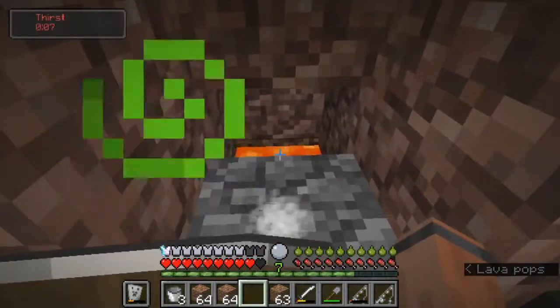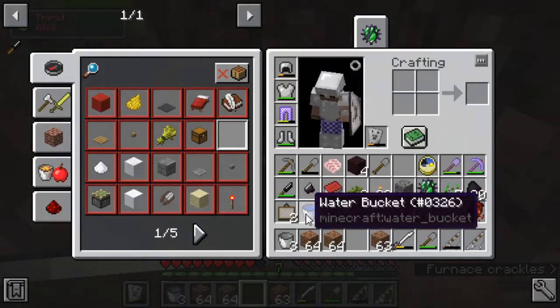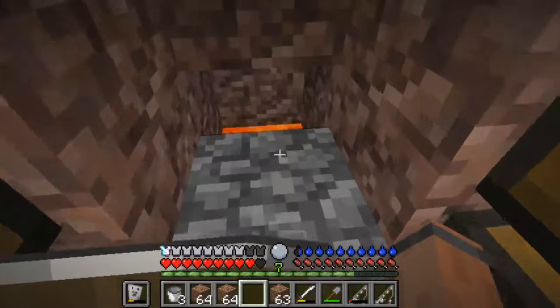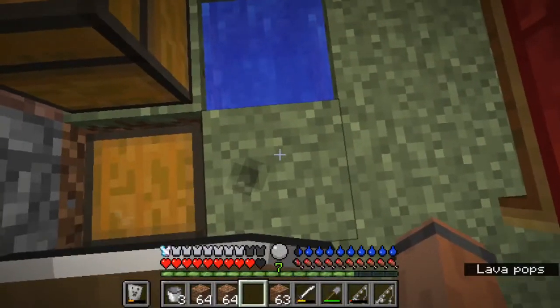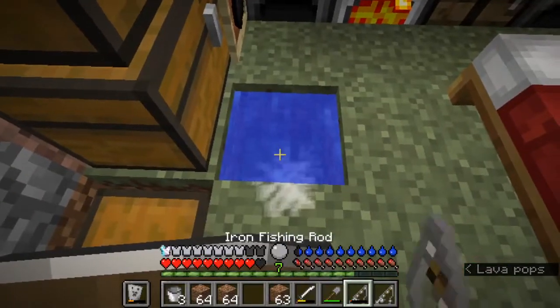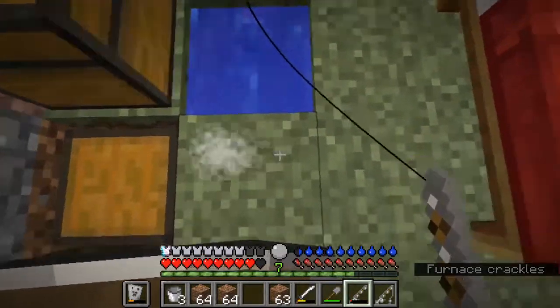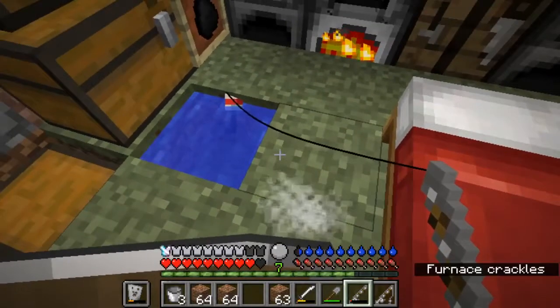We have one lava block over there — I took out my bucket and spilled it there, so we always have heating. Enough warmth here, and I can stay here and fish all day long. If it's too warm I will just have to step one block aside and it will be a little bit cold again.